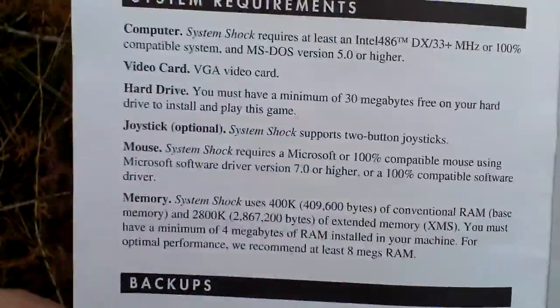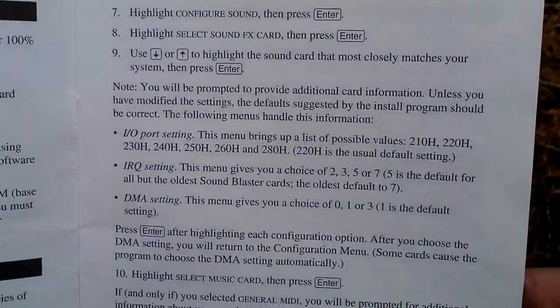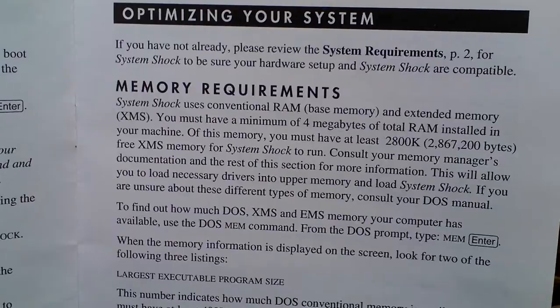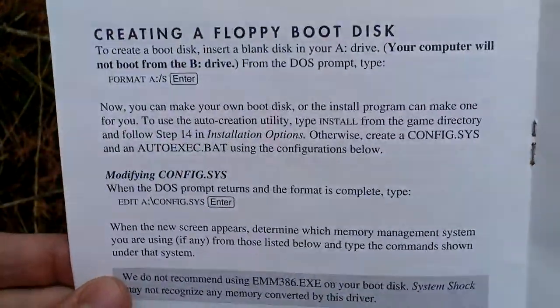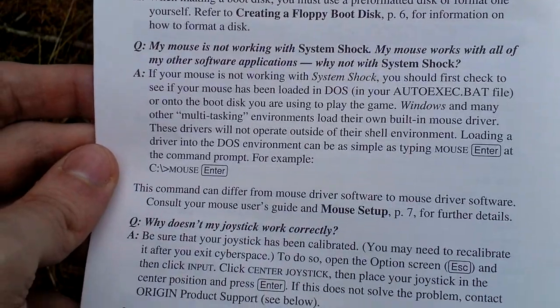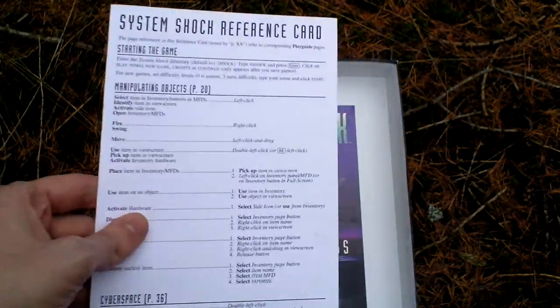Something about installing the game and system requirements. Sound card configuration, optimizing system, some technical info. Again something about sound and a troubleshooting guide. Here is the customer support and warranty. Here is a System Shock reference card.